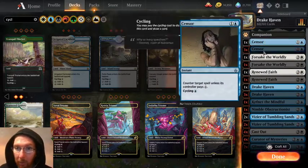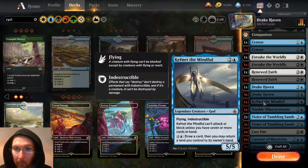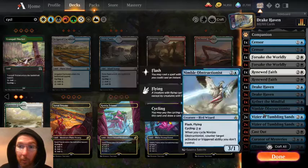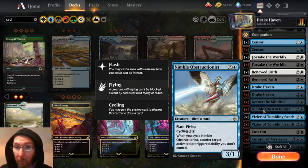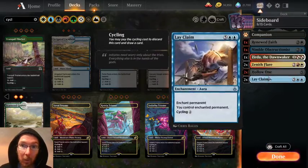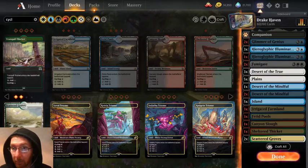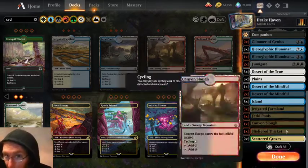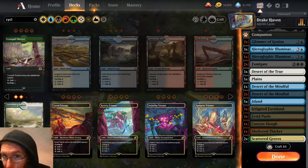We've got our counter cycling, our exile enchantments, some life gain, four Drake Havens, and a Kefnet - purely because it was in my original deck. I think I wanted to play the god because I opened it, so I put it in. We've only got one Nimble Obstructionist because at the time I only had one, but since then I've got a second one which I've put in the sideboard, along with some things we're going to try out. One reason for wanting some red lands is that with white-red and white-blue lands, we can get to blue-red.